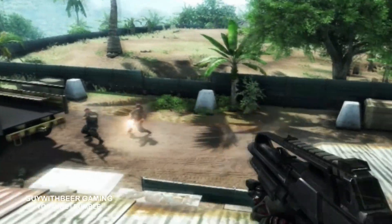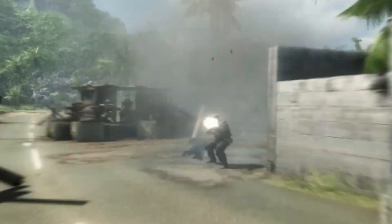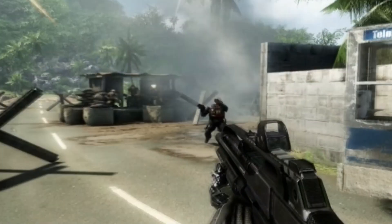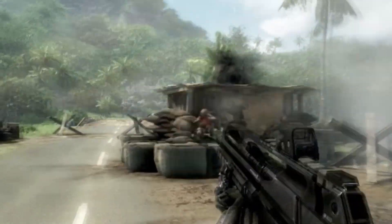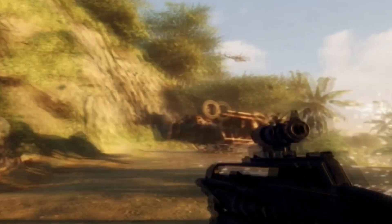Crysis gave players a sandbox environment, offering freedom in how they approached objectives — whether it was going in guns blazing or using stealth tactics, the choice was yours. It wasn't just the gameplay that turned heads: Crysis showcased the power of Crytek's CryEngine 2, delivering breathtaking visuals that strained even high-end gaming PCs at the time. The lush jungles, dynamic weather, and physics-based interactions made the game feel alive and immersive. 'Can it run Crysis?' became a catchphrase among gamers, highlighting the game's reputation for pushing hardware to its limits.